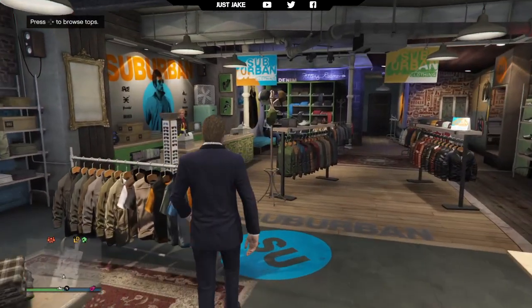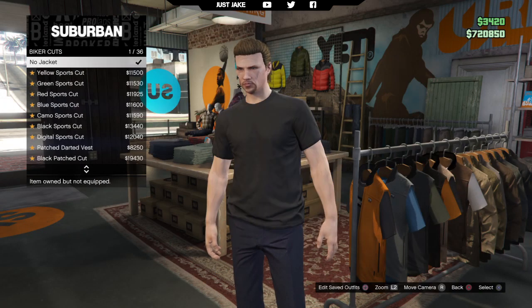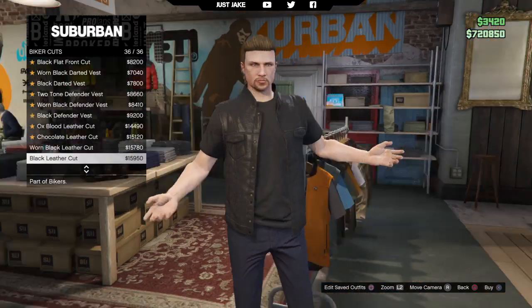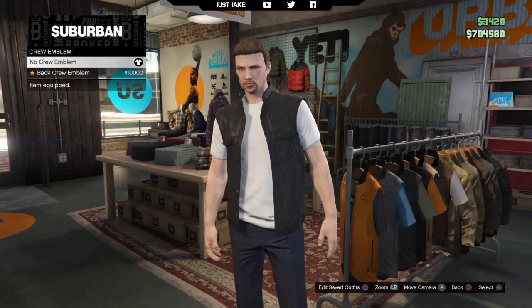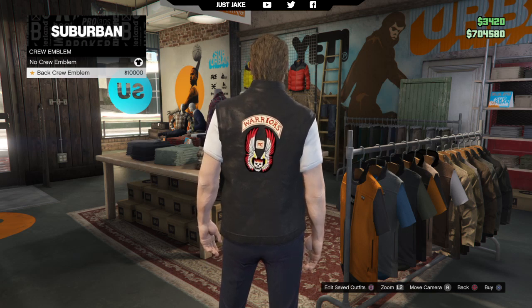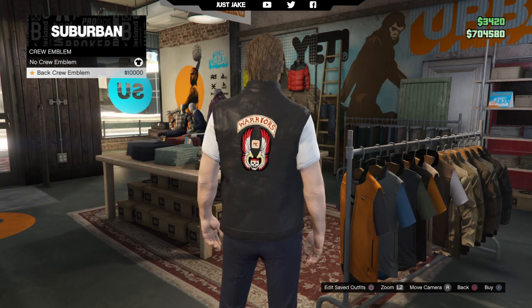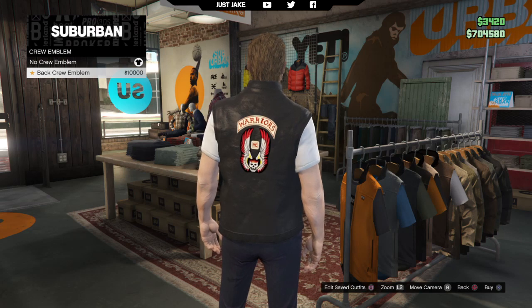Now we're in the clothes store. Go over to the tops and then down to biker cuts. You want to find and purchase the black leather cut. Then go into the t-shirts and purchase a white t-shirt. If you're in a crew, you can add the crew emblem — if you're in a Sons of Anarchy crew that would be perfect. I'm going to add my crew emblem, the Warriors Nomad, on the back of this cut.